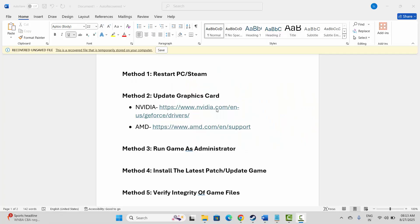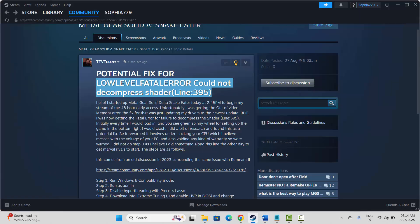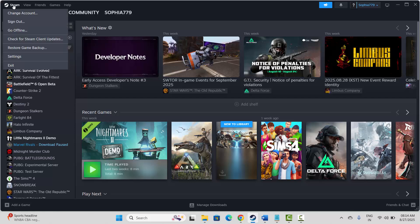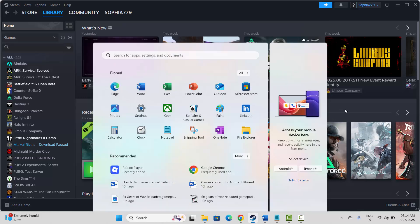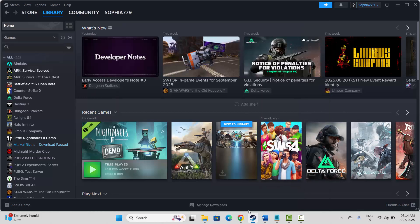The first method is to restart your PC or Steam. Go to Steam, click on Steam, then click on the Exit option. After that, click on the Windows icon, then click on Power and select Restart. This will restart your system — after that check if the error is resolved or not.